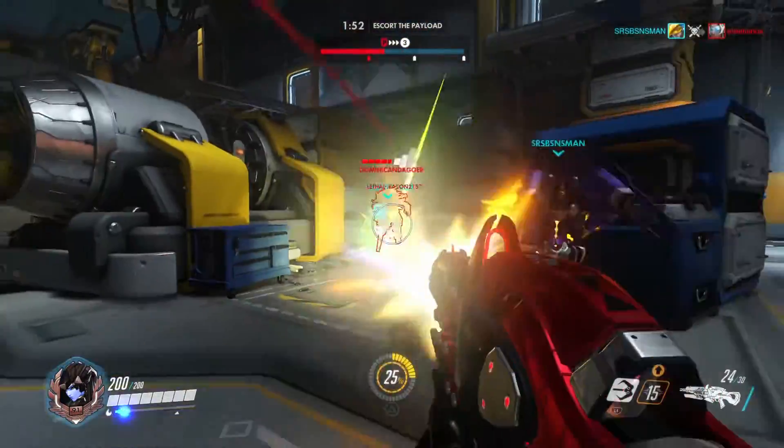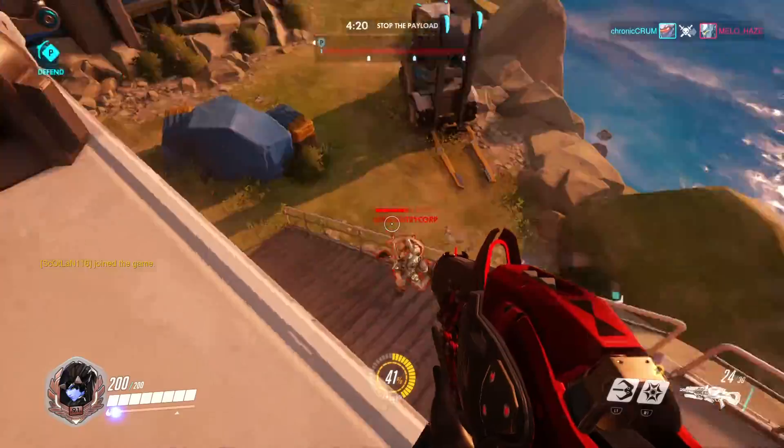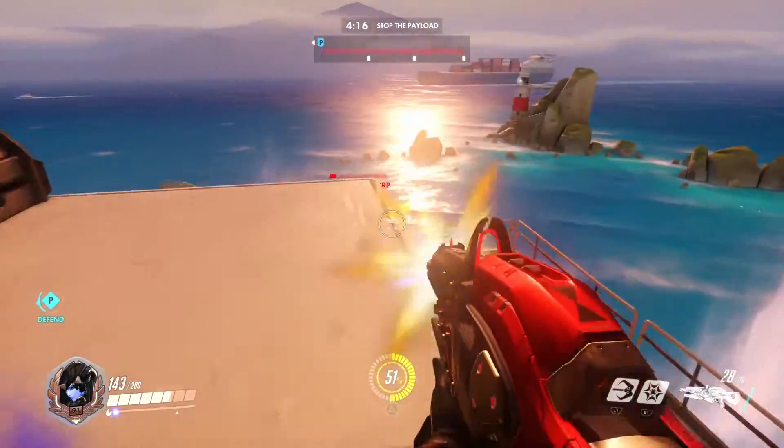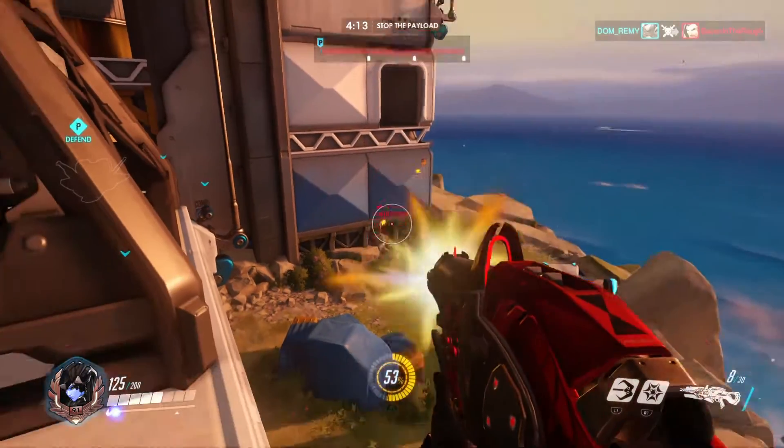While the mine is on the ground, if an enemy walks over it or destroys it, it'll appear on your HUD so you'll know to place a new one. Be aware that if you're also in the area of your own mine when an enemy triggers it, you'll take damage too — so just be aware of your surroundings.